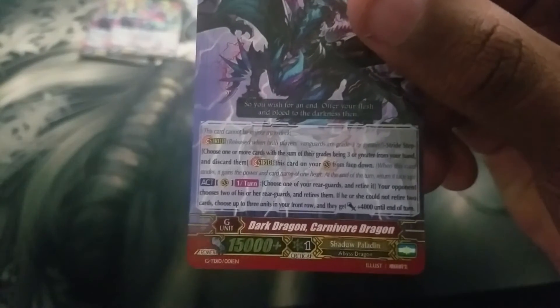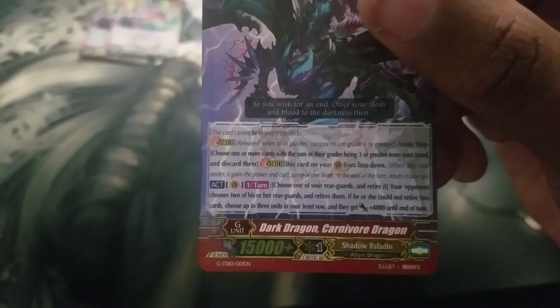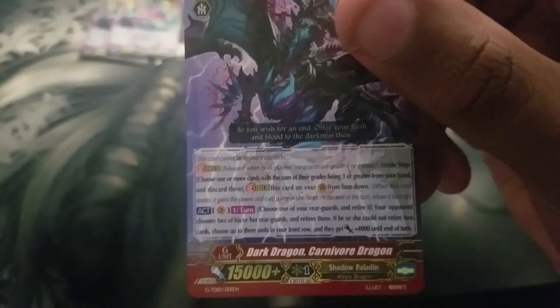Carnivore Dragon says: choose one of your rearguards, retire it, or your opponent chooses two of his rearguards and retires them. If he or she cannot retire them, choose three units in your field and you get plus 4k on the turn.